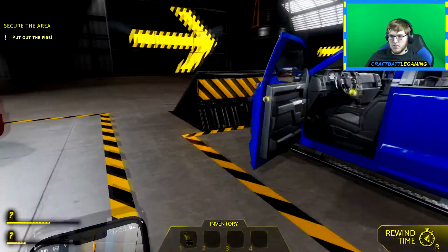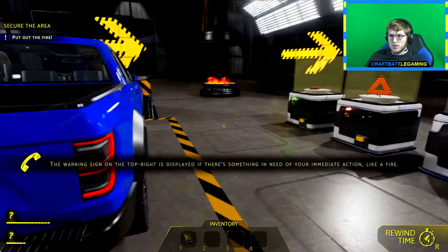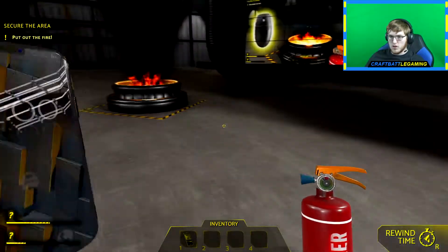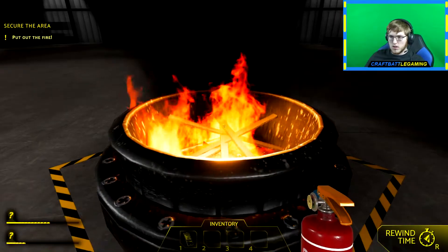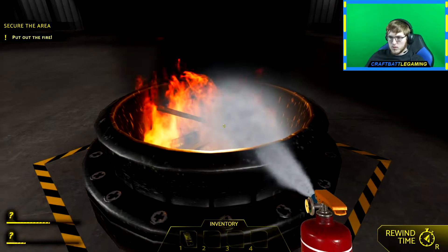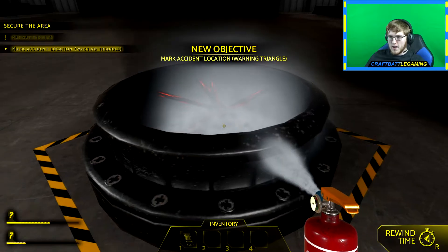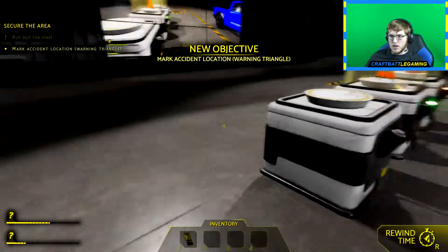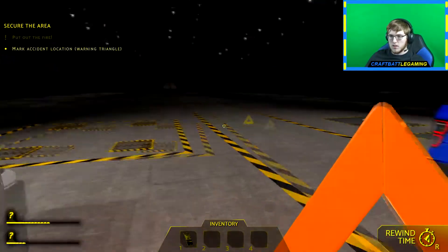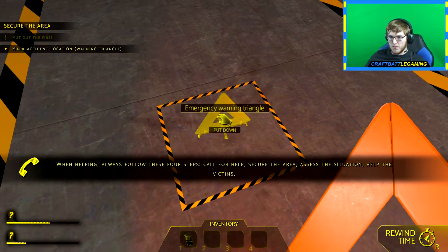Current objectives displayed in top left — good thing I wasn't planning on putting my face cam there. How do we put out the fire? Here — let's take this fire extinguisher and use that on the fire. Don't get too close. Come on, go out fire! Now mark an accident location using the warning triangle — that's right here, take this, and put it down.